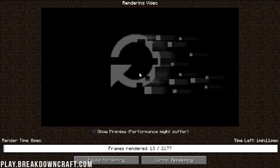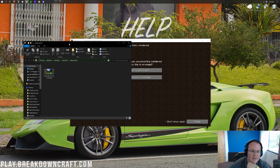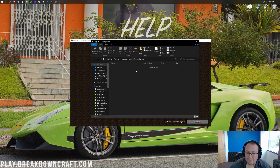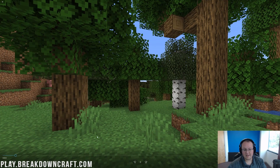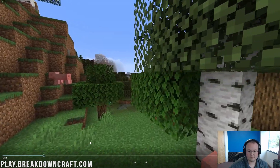Now it will actually start rendering. This is going to lag my computer a little bit, so I'm going to do a quick jump cut until it's finished, then show you the final product. The video is now rendered. You can actually upload to YouTube from here, but we're just going to open the video folder. It will open right like so. This is in your .minecraft folder — Replay Videos. Let's go ahead and click on this — you'll be able to see the video we created. As you can see, it's going to go ahead and move throughout the world.